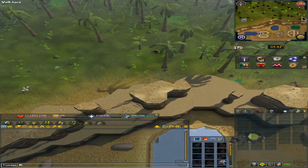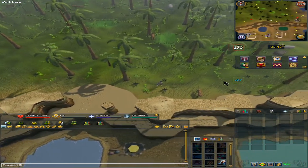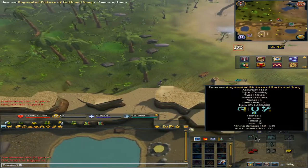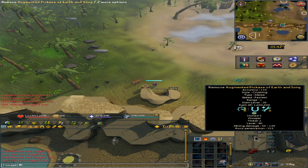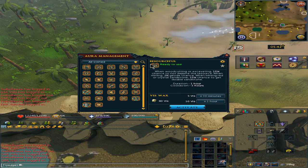A very good daily is doing the daily sandstone at Ooglov, which does require 81 Mining. You can mine a whopping 50 per day, but if you have an augmented pickaxe with the Honed perk you have a chance to get double — that does not count toward the 50, so you could technically get around 55. Also, if you are using the Resourceful aura, you have a 10% chance that it will not deplete, meaning you have a chance to get double sandstone.